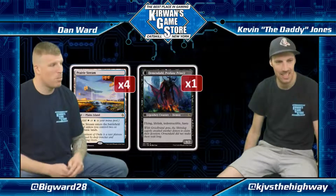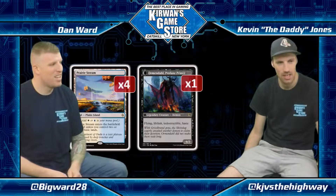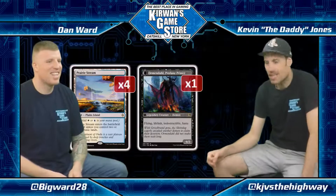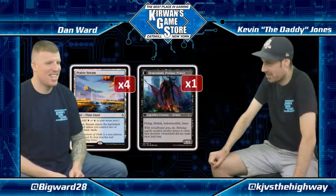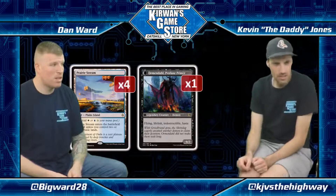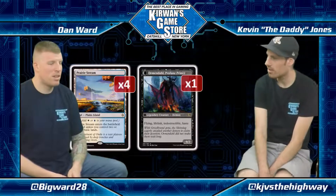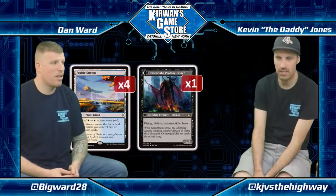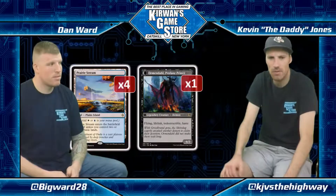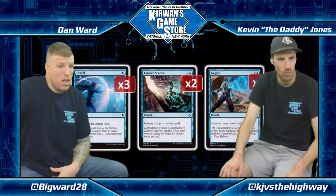On the other side of the spectrum: Prairie Stream, which comes in untapped once you've played a lot of basic lands. And a one-of Westvale Abbey — though the card shown is actually the Ormendahl / Profane Prince side, which makes sense. It's kind of free to include one, and the second might be a little greedy. With 25 lands total — 16 basics and 8 duals — and four Avacyns, you want to be able to cast Cast Out as well.